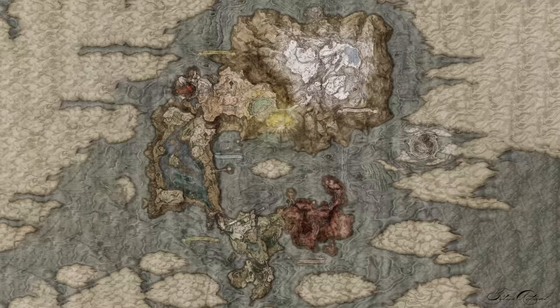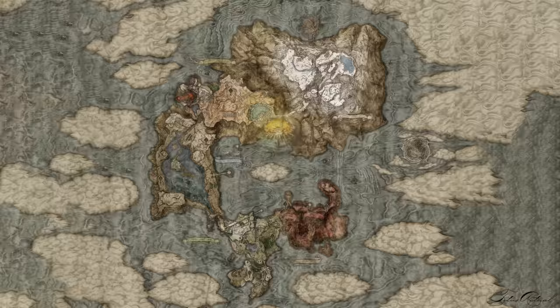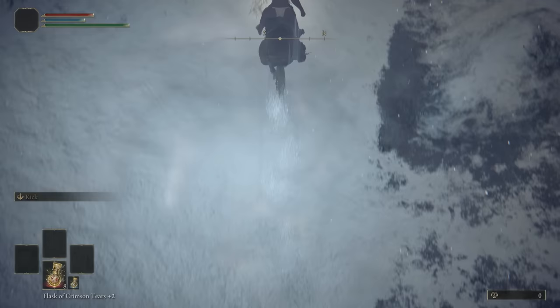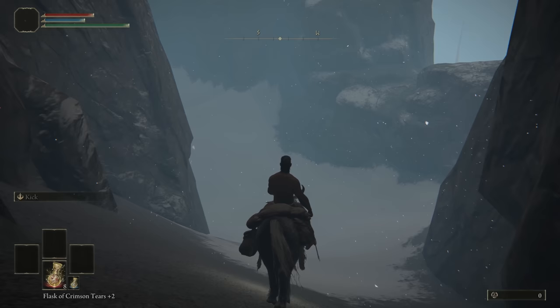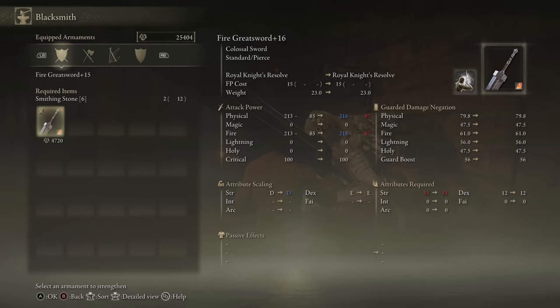Early access to this area is huge. It gives us access to the Smithing Stone Miner's Bell Bearing 3, and therefore unlimited Smithing Stone 5s and 6s to allow us to take weapons up to level 18. It also gives us access to the skip to the Consecrated Snowfield. All you really need to do is use the Spirit Spring to jump off the map, jump left as your camera changes angles, fall down until your camera starts moving again, quit out, and now you're in the Consecrated Snowfield. Grabbing a site of grace here is always priority number one.